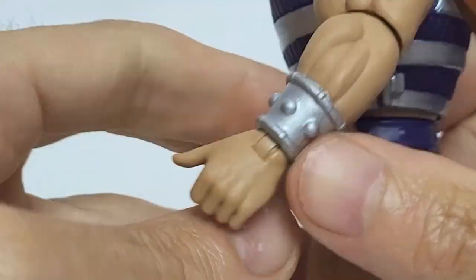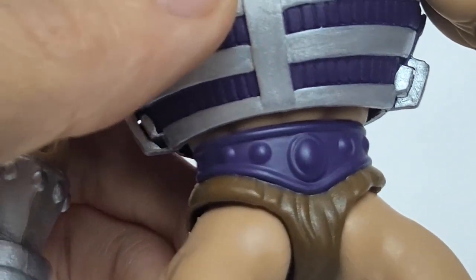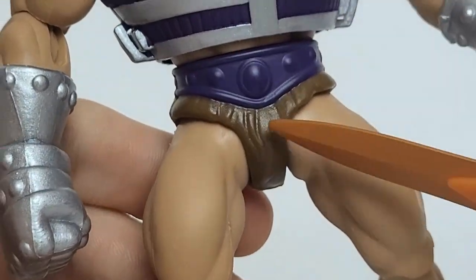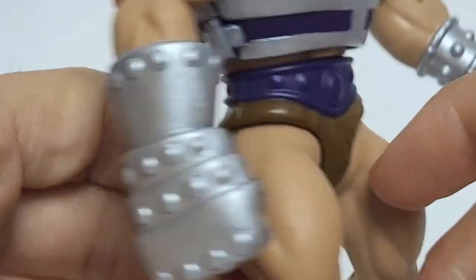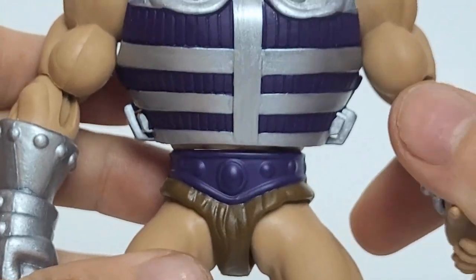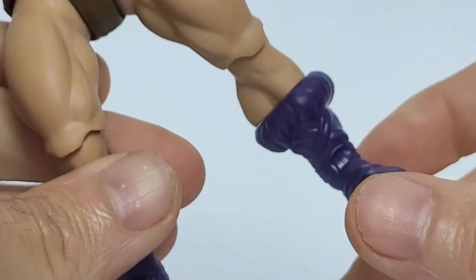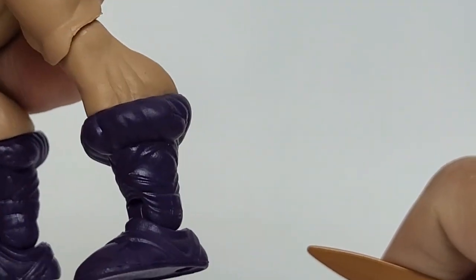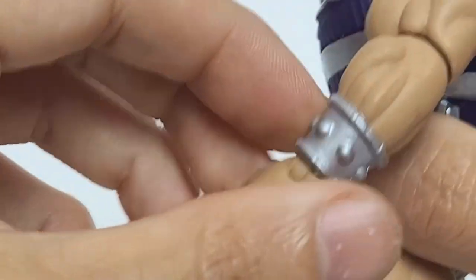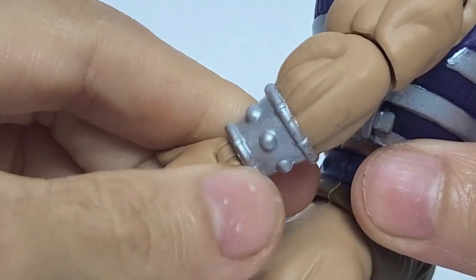Going down, we've got a painted belt done in purple. There is a little bit of overwash, but it's so small you can't pick it up unless you're actually looking at the camera, so that's perfectly fine. We've got the loincloth done in brown — it looks pretty good, it's got a nice sculpt. He's got the purple boots, which I believe are the standard He-Man boots, sculpted in purple plastic. The bracer looks pretty good — standard, goes all the way around, no overwash.